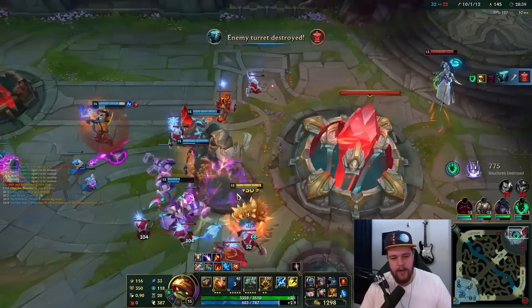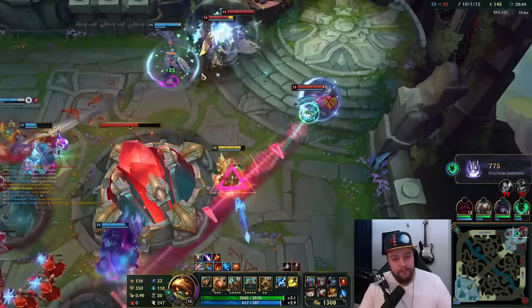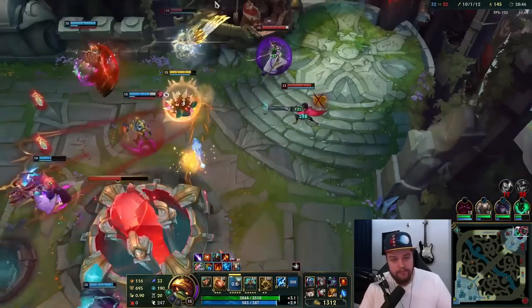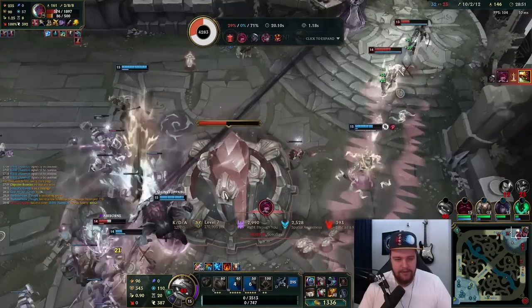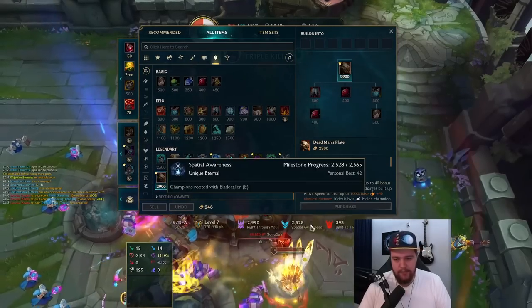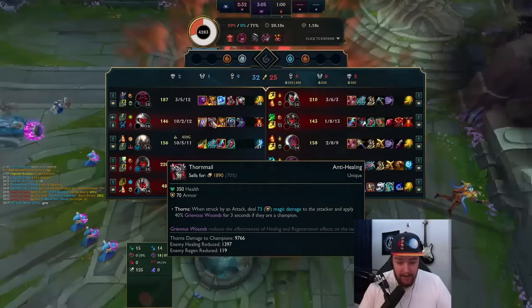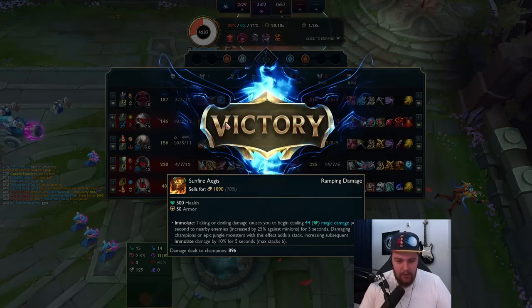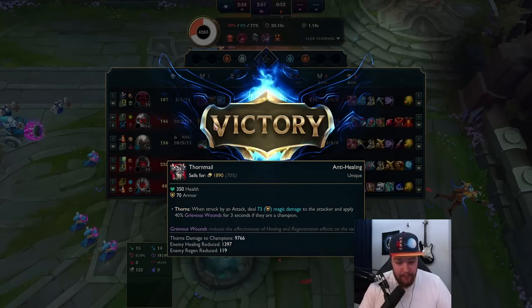Last two items would be Randuin's and then... this and then last item is going to be Dead Man's Plate for the additional movement speed and armor. But yeah, looking very strong — very good damage. 10k damage from Thornmail — hello! 2800 damage from Iceborn Gauntlet. How the hell did Rock Solid block 10k damage? Thornmail dealing 10k, Jesus Christ.